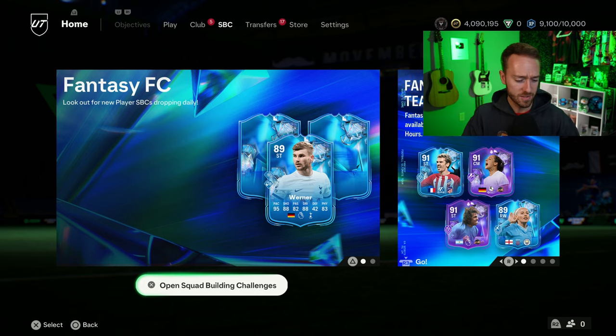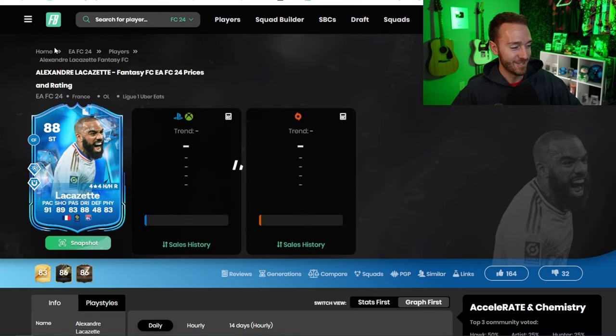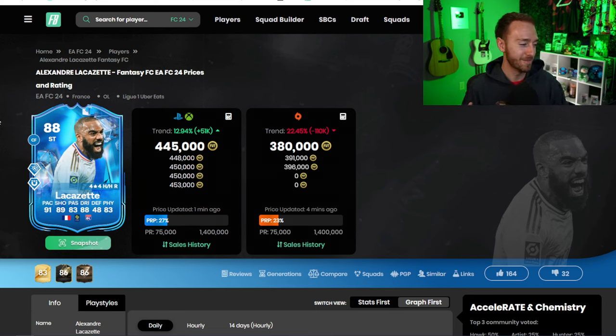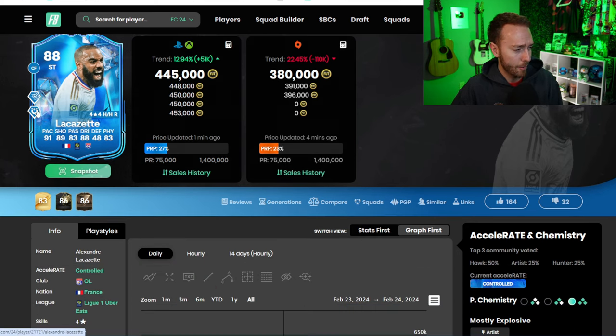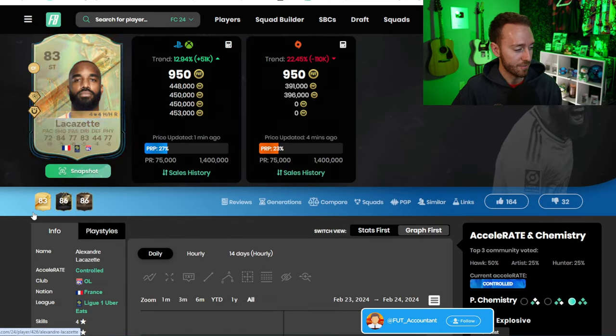Now let's look at the mini release dropped yesterday on Saturday. We have Karl from women's Freiburg, Lacazette, and Acuna — two really solid cards with Acuna and Lacazette for sure. Lacazette — this is such an EA move. His card should be an 89 because he scored on Friday, but per EA's fine print, the day a card is dropped is the day it's live and can receive upgrades. Since he wasn't dropped on Friday, his first game hasn't counted yet, which is unfortunate. He's a decent card though — Power Shot and First Touch Plus.